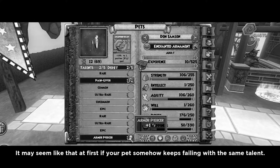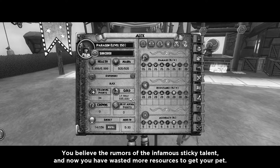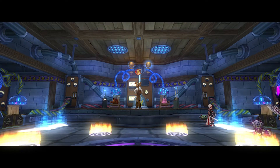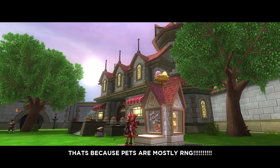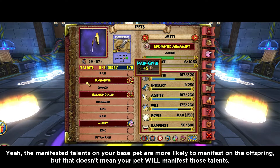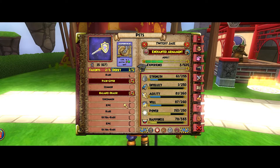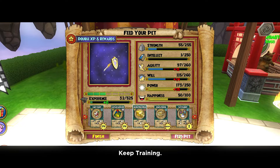If you continue to have bad luck with the two bases, people will say your pet has a sticky talent because it keeps failing. It may seem like that at first if your pet somehow keeps failing with the same talent. My advice: just keep hatching. There have been plenty of times it feels like my pet will never succeed — that's because pets are mostly RNG. The manifested talents on your base pet are more likely to manifest on offspring, but that doesn't mean your pet will manifest those talents every time. The odds of getting the other talents in the pool don't magically disappear.